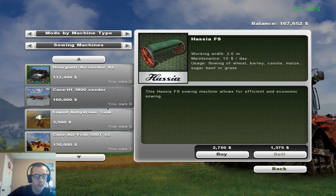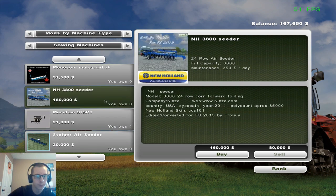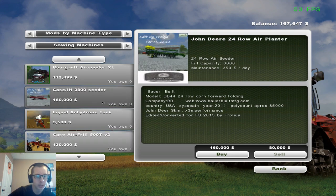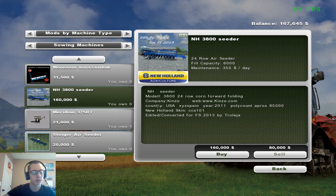Except for a corn planter — we probably want to get... We've got New Holland, we've got John Deere. We'd probably go with the Case, or nah, we could go with the New Holland — that'd fit our Cummins a little bit better. So that's 160,000. So that would take everything that we have right now to buy.